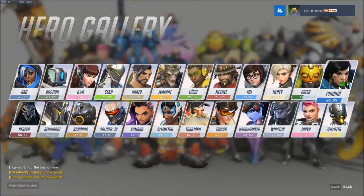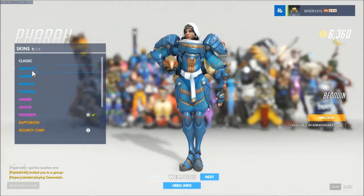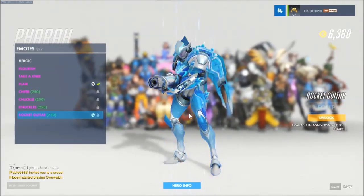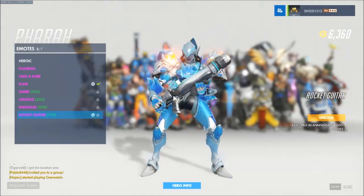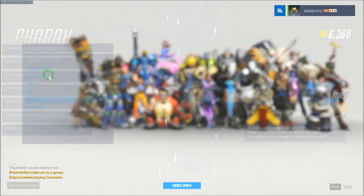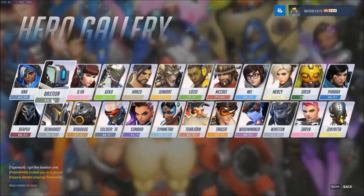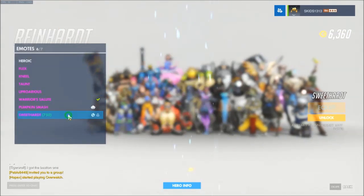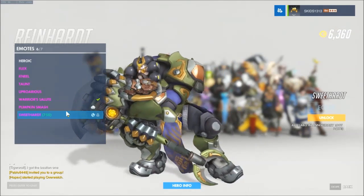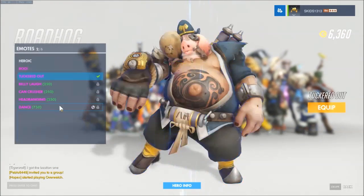No new victory pose, what a shame. Pharah does get one - look at that, that is pretty sweet looking, just reminds me of the classic but a bit more fashionable. She also gets this - Rocket Guitar! That's actually pretty cool. No new victory poses. Reaper doesn't get a new skin but he does get a dance. Reinhardt does not get a new skin but he does get a dance - as if he's dancing with a woman, he's dancing with his axe. Oh my god that's so cool!